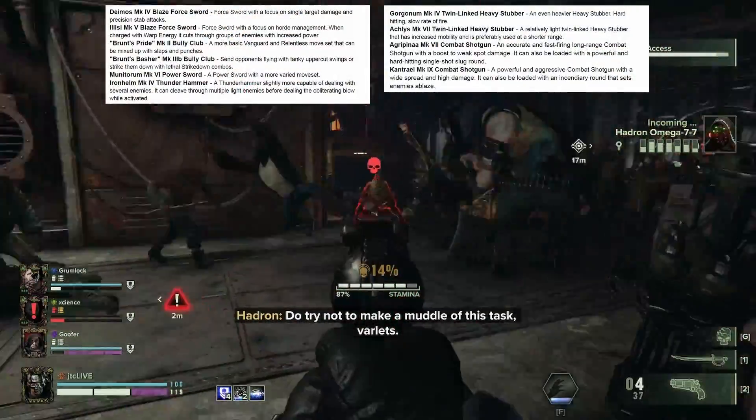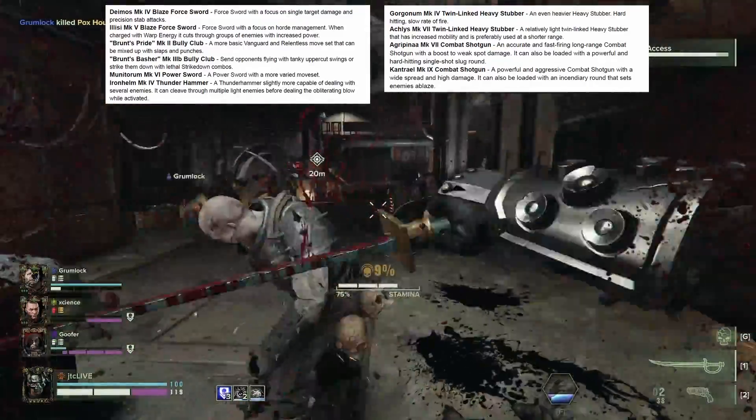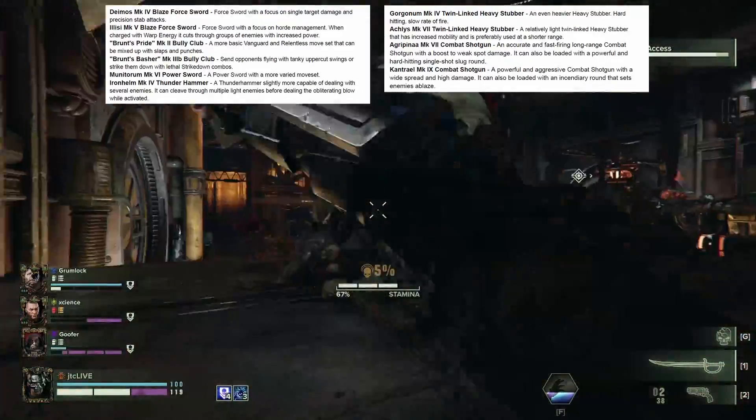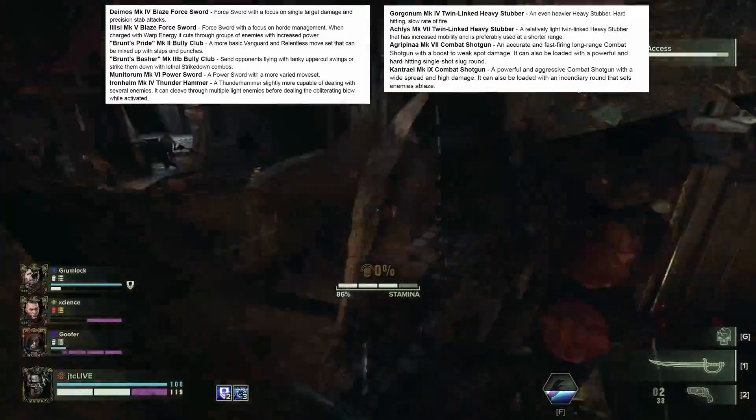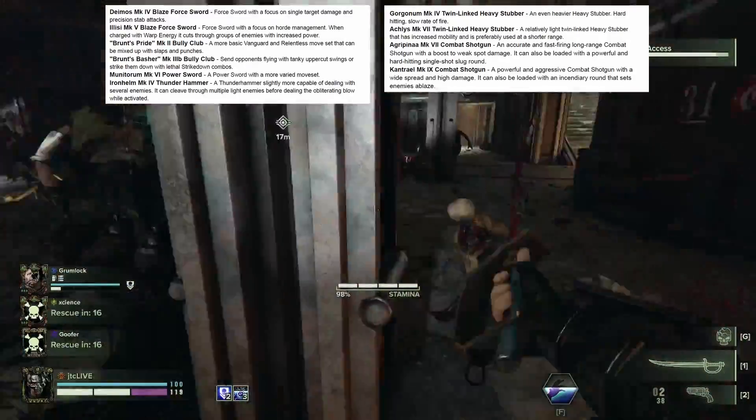Ten new weapon variants are now available for purchase within the Armory Exchange, including two new Force Swords, two Bully Clubs, two Heavy Stubbers, two Combat Shotguns, a Power Sword, and a Thunder Hammer.